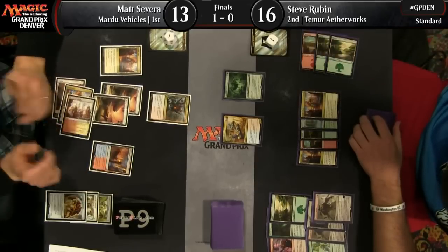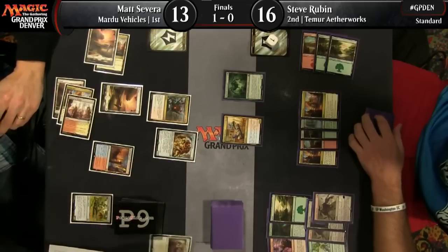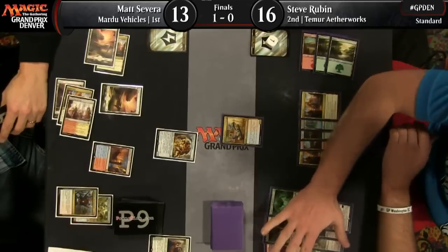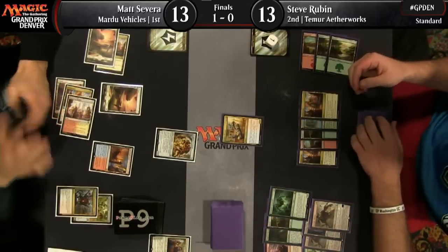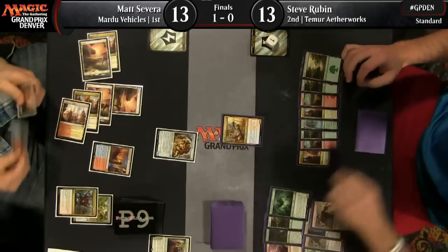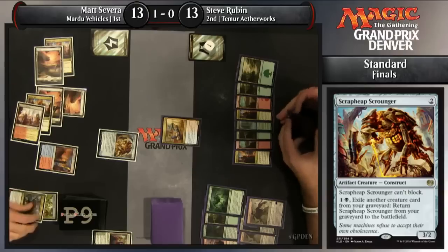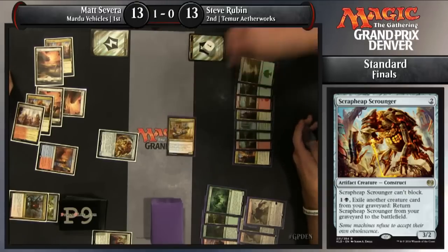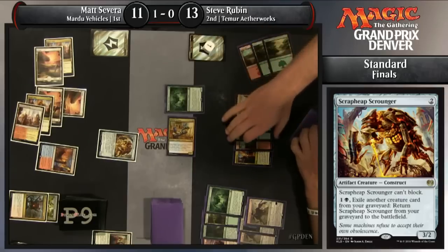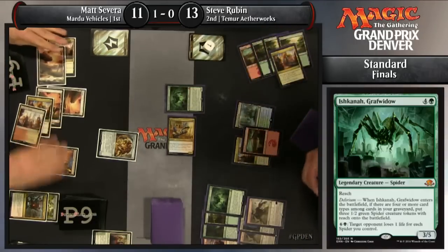He's still going to lose Ishkana — that was going to happen no matter what. That makes a fourth card type in the graveyard: creature now. Severa just did something with all in the stack — so he is going to take the three. I like that from Severa, I did not anticipate that. It did actually end up using all of Severa's energy, and he doesn't have access to black mana that I can see.